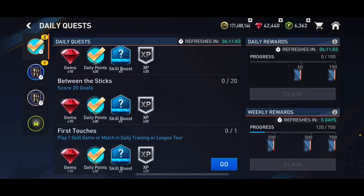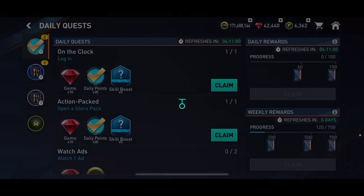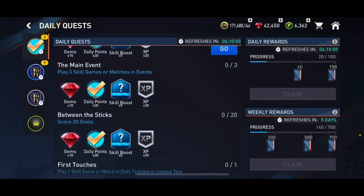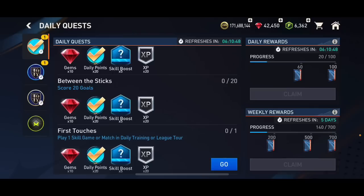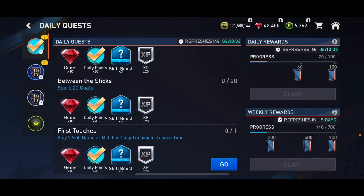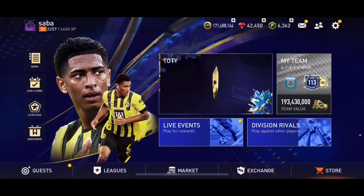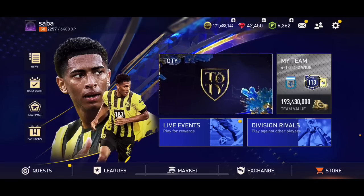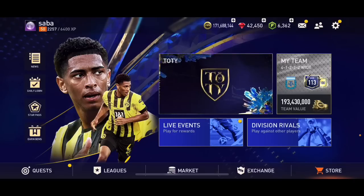First of all, complete the daily and weekly Star Pass rewards every single day. Make sure to claim every single one: log in, open a pack, play a division match, play Dream Skill games or matches in events, score 20 goals, play one skill game or match in daily training or league tour. Claim these daily and weekly rewards every day and week - you'll be able to get about 9,800 Star Pass credits that way.